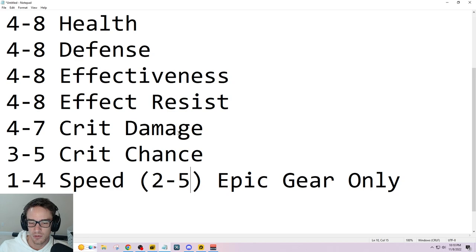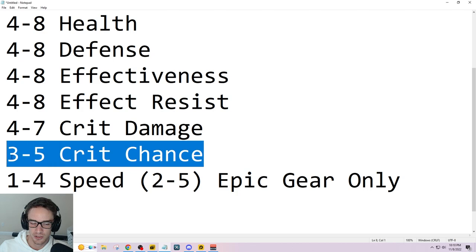One quick note on substat change stones: the most efficient stat to already have on your piece when using a change stone is crit chance, because crit chance is the one substat where trying to change into it gives less value than anything else. So if your piece already has crit chance and you're rerolling a bad substat for crit damage, that's always going to be more beneficial. It's a minute late-game thing but the more you understand it the better.